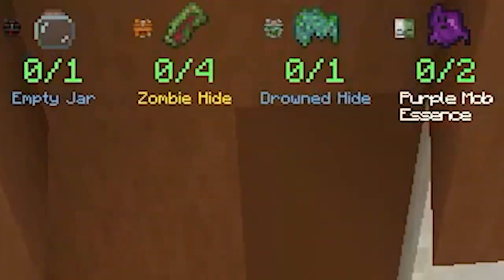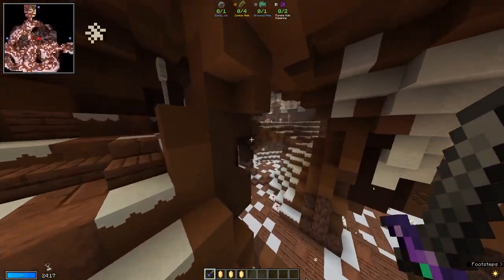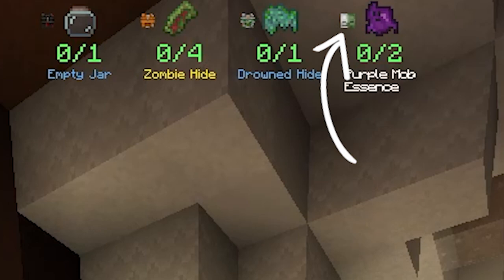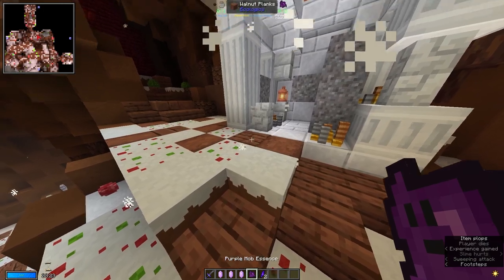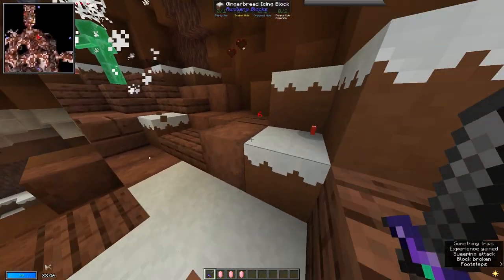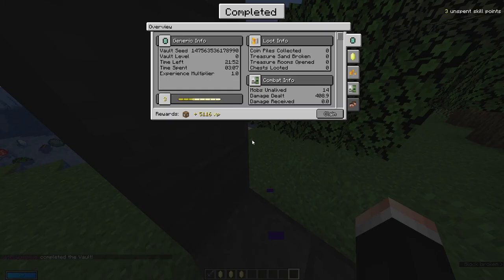The last vault objective is scavenger hunts. You'll be tasked with finding a bunch of items, however you can only get those items from certain chests, coin piles, or mobs. The icon located right next to the item you are trying to find indicates the only source you can get that item from. Once you get the item, you'll be able to trade it in at green tables to complete the objective. The green tables spawn similarly to monoliths but are more common. Scavenger hunts, on average, are harder to complete than monoliths or obelisks, however they yield better rewards in the form of scavenger crates.